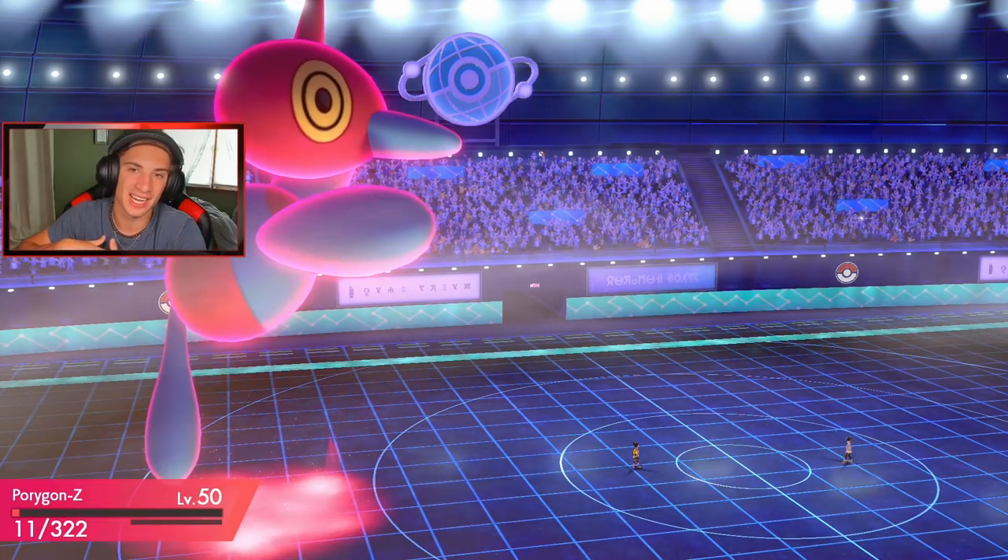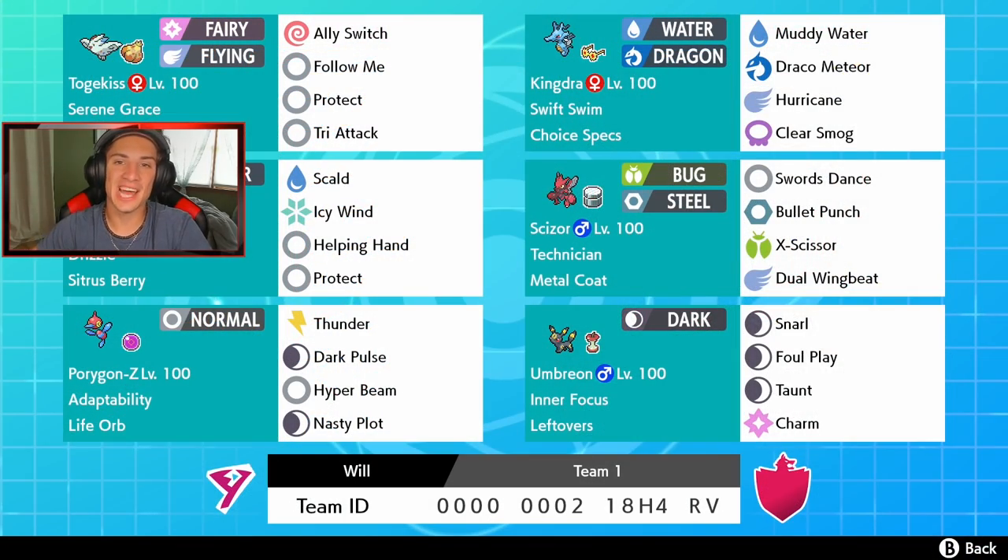We would have gone down to G-Max Vine Lash damage but we pick up that win and get that winning record. One last shout-out to my boy Will for dropping this team. I absolutely love it — this team definitely resonated with me. I love Umbreon on this team: the Snarl, the Taunt, the Charm, and the Foul Play. I love Pokemon like that with special attack drops and physical attack drops. That is gonna be it for today's video — smash that like button, click that big red subscribe button, thank you guys so much for watching, I'll see you on the next one, peace out!